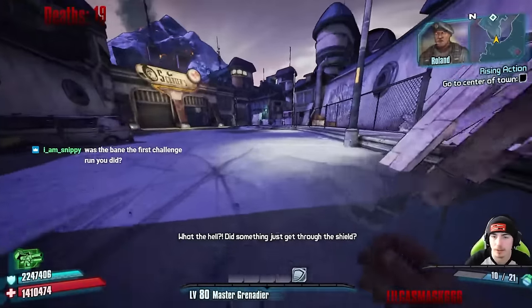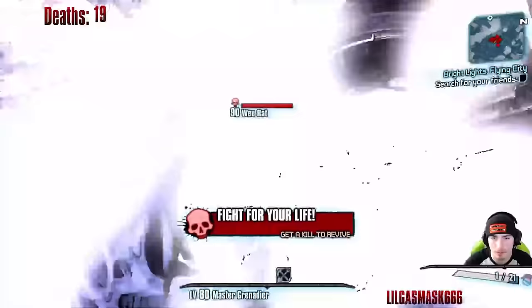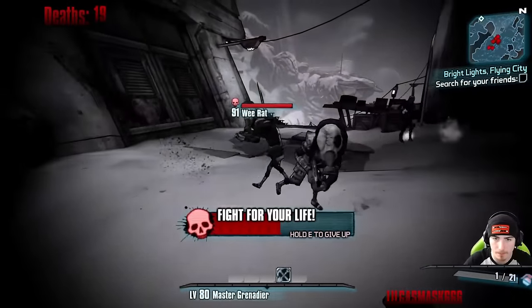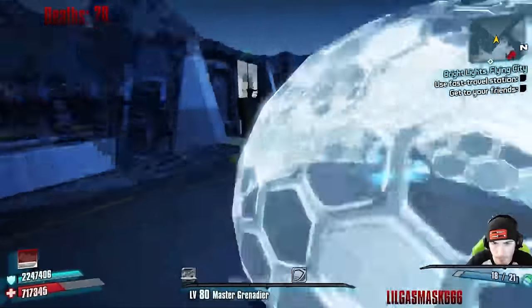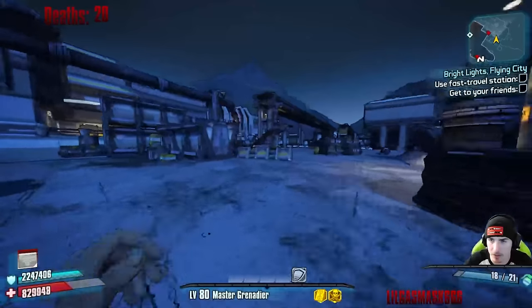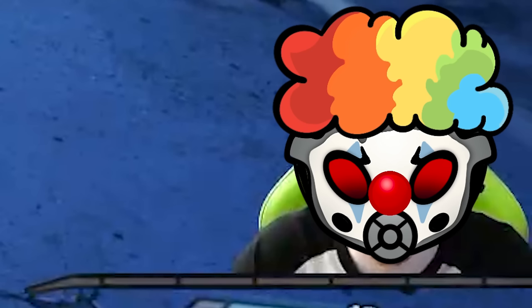Sanctuary got bamboozled, so our home plate was thousands of feet in the air. Next, we had to run through the Fridge. Running through the Outwash didn't seem bad at the time, until I realized I forgot to hit the fast travel objective. Pro tip: if you don't see a constructor spawn there, you forgot to hit the fast travel. Welcome to the bozo gang.